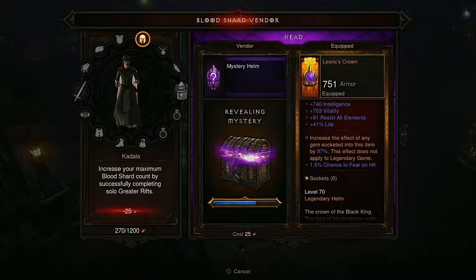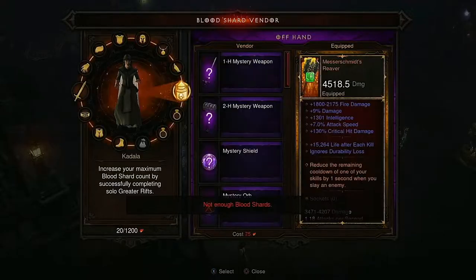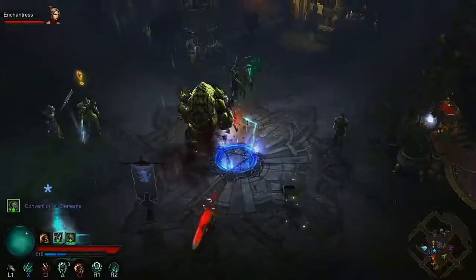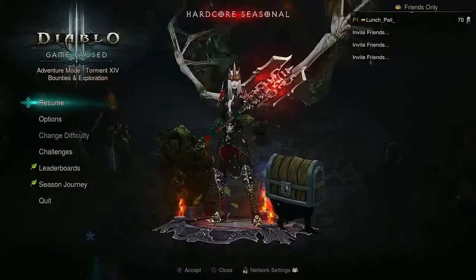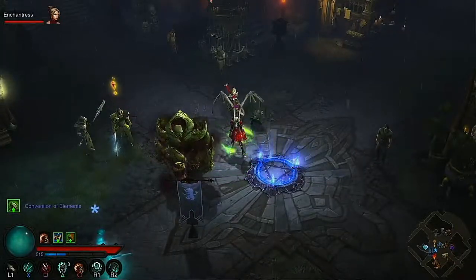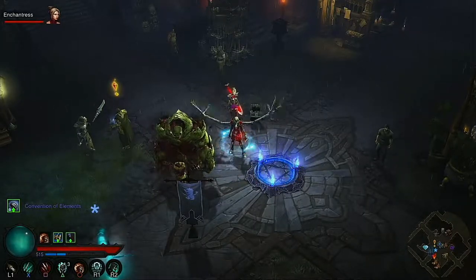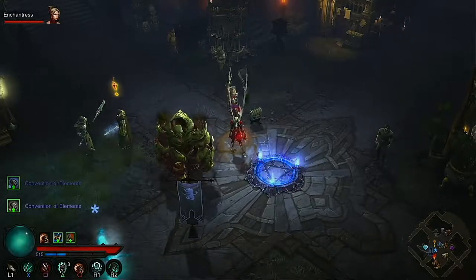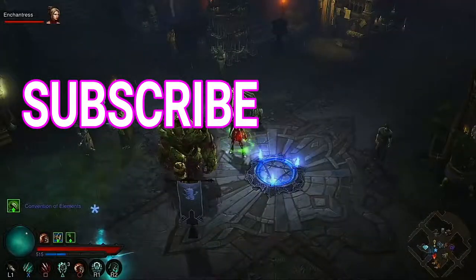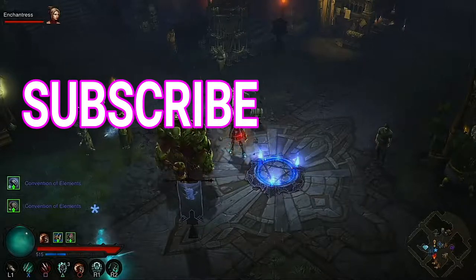We'll spend it — see how lucky I am. We're looking for Leroic's Crown. Not there. No mats — I guess I'll end it there. So that was level 70, our core seasonal. If you got questions or let me know what you think down in the comments and I'll try and answer them. I read everything. So if you like what you see, please subscribe. Thanks again for watching.